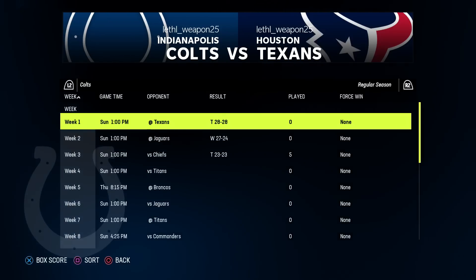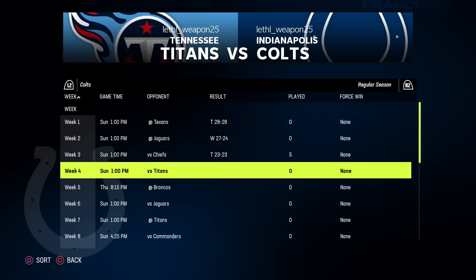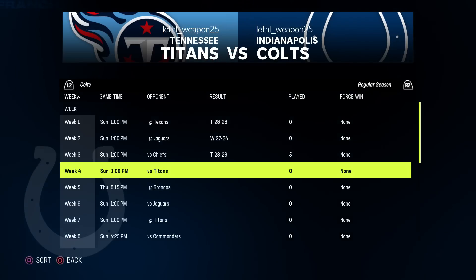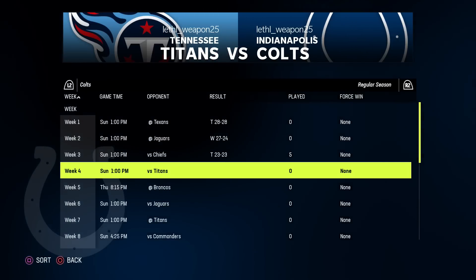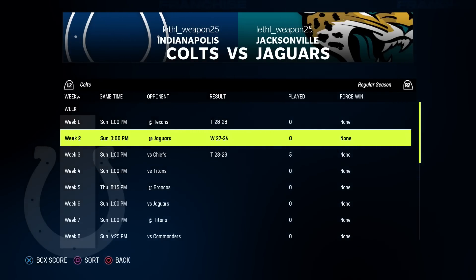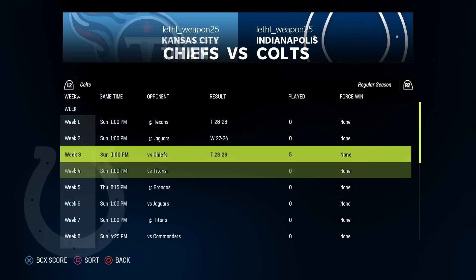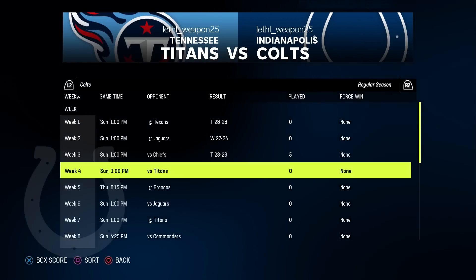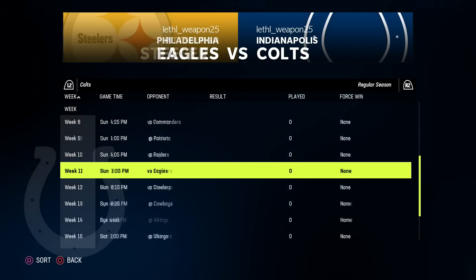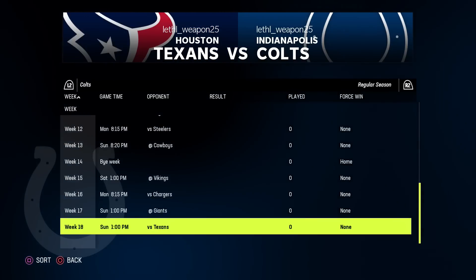Here's another look at the schedule — there's no way to force a tie; they don't have that option. All you can do is force win or force loss. Force no-win just means it's going to be none and they'll sim it normally. So you can see we tried it in the second game, didn't quite get it done — we ended up winning that one — so we had to do it in week number three. They start out 1-0-2. We played it five times just to show you how many times it took. Can a team tie twice and also make the playoffs? That's what we're about to find out.